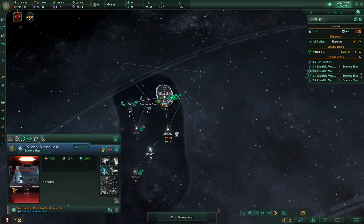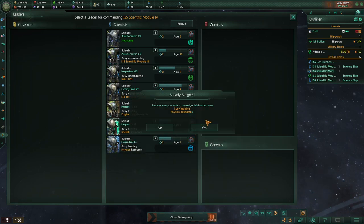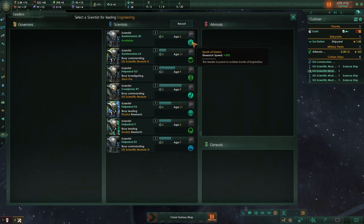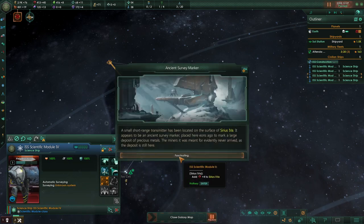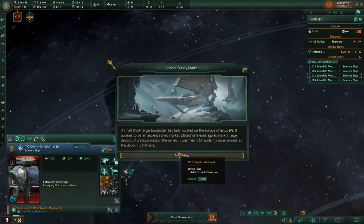We can pick up the Manacle trait for +5% research, and engineering gets Spark of Genius for +10% research overall — great specifically for that. A short-lane transmitter was located on the surface of Sirius 4A — an ancient survey marker for a large mineral deposit the miners never came for. Basically, hey, we found some minerals: +4. System survey complete. Assigning precursor activity will take almost a decade, so we'll leave it.